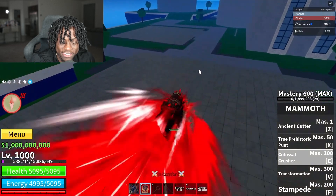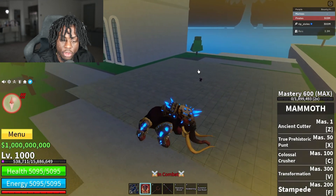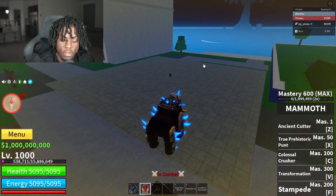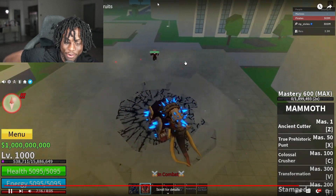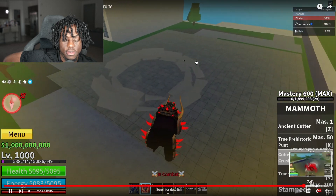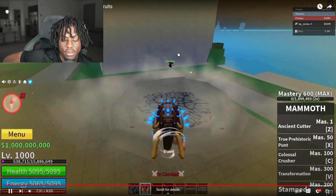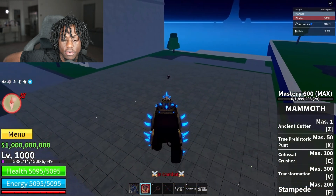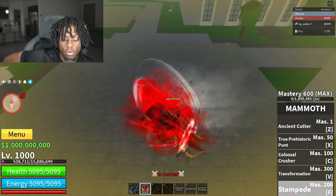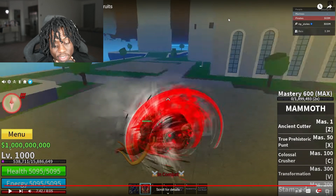He's just smacking it against the ground. Update 20 is gonna go crazy — we got so much more stuff to show y'all, especially all you sword users, you're gonna love this update. That's the C move and we still got the Stampede — it's like an infinite damage situation. That's the entire Mammoth fruit showcase. Hopefully it comes out soon — I hope it comes out tonight, that'd be so cool!